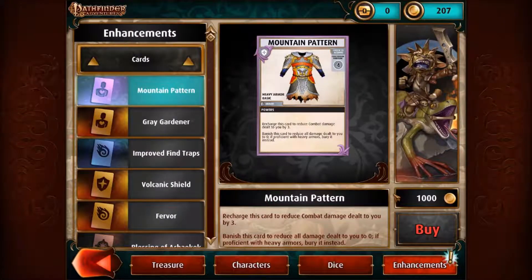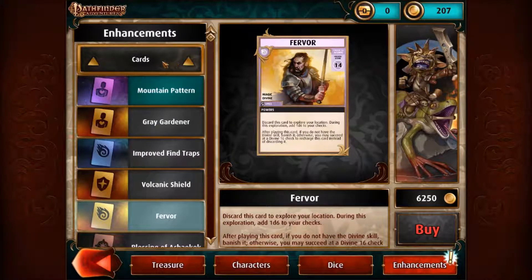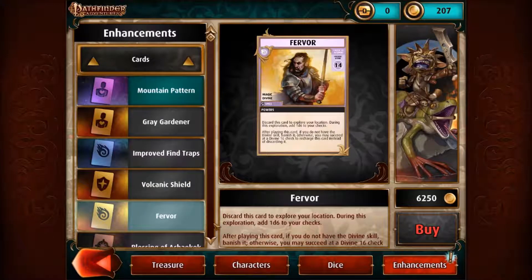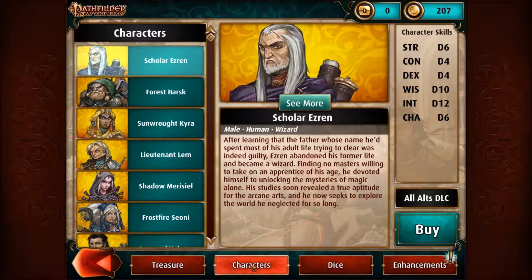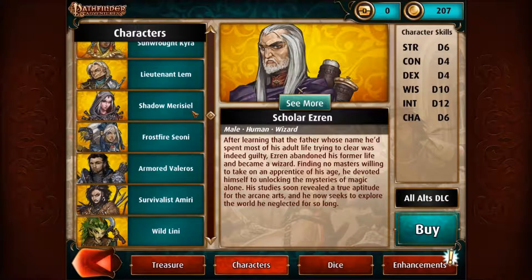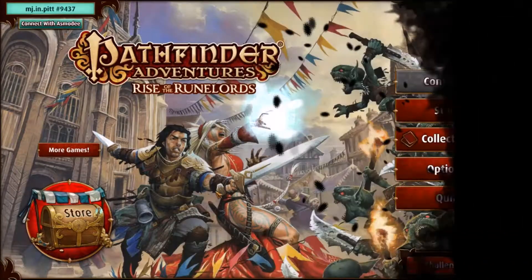Let's look under enhancements. I only have 200 coins, so I can't do anything yet. Under cards, it looks like I will be able to buy cards as well. And let's look under characters — these are all of the different iconics. Marisiel is the one we're learning. Survivalist Amiri — she's the barbarian, always my character. Looking forward to unlocking her.